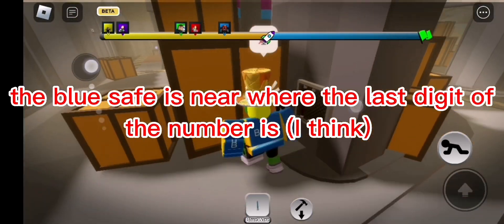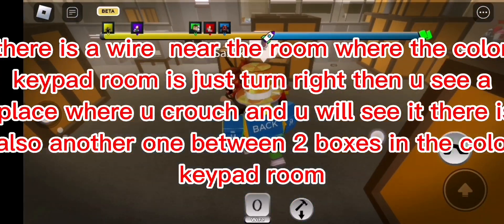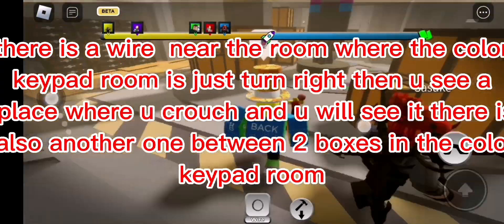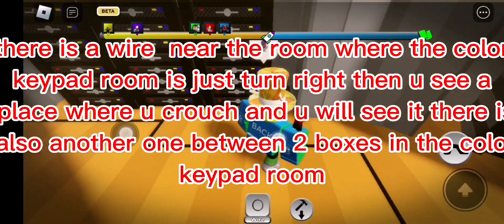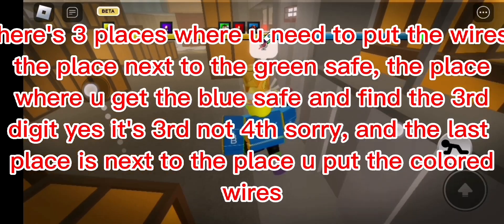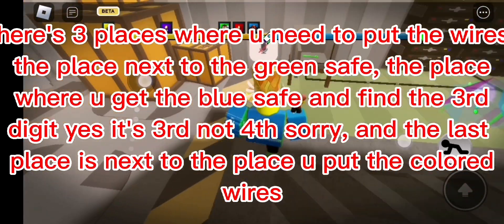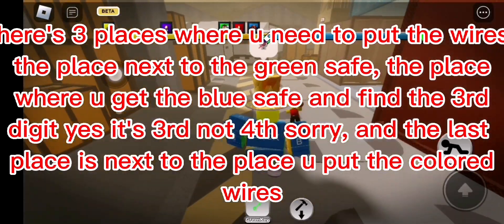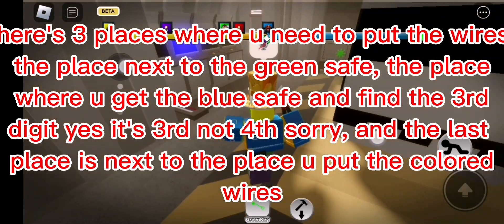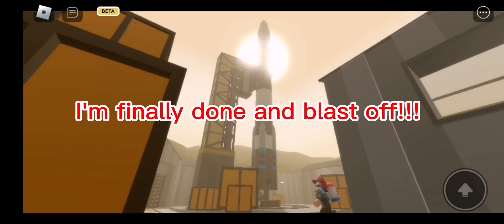The blue safe is near where the last digit of the number is. There is a wire near the color keypad room - just turn right, then you see a place where you crouch. There is also another one between two boxes in the color keypad room. There are three places where you need to put the wires: the place next to the green safe, the place where you get the blue safe and find the third digit, and the last place is next to where you put the colored wires. I'm finally done.